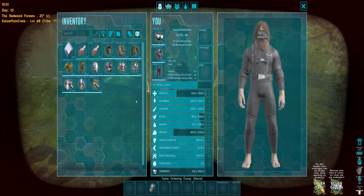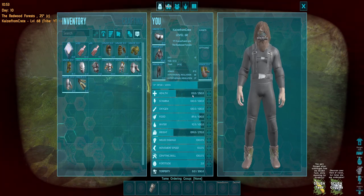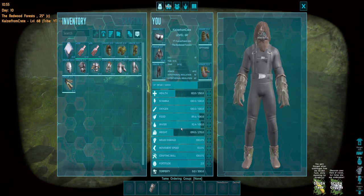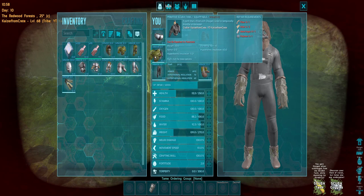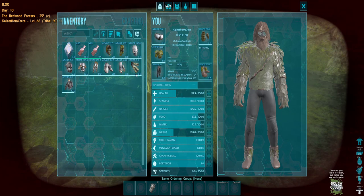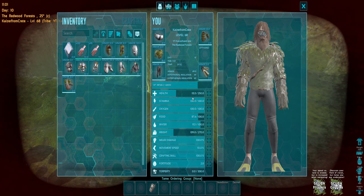It looks like 7 or 8 damage — I think it's 7.5. Let's add some gilly. The gilly boots brought it down to about 3 damage. Let's add one more gilly part: no damage now. So three scuba parts and two gilly parts will absorb all the damage from the poison. It's not about the scuba tank specifically — it's just one part. Two scuba parts and three gilly parts with flippers instead of boots also works fine.